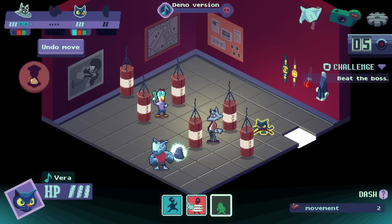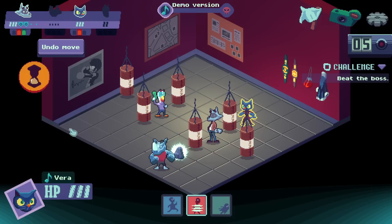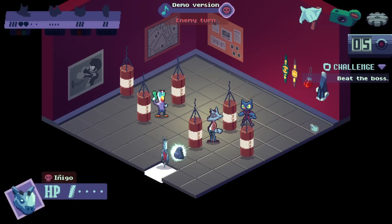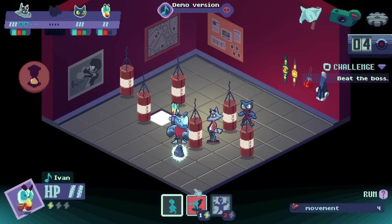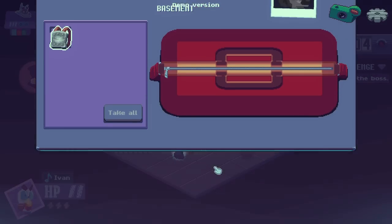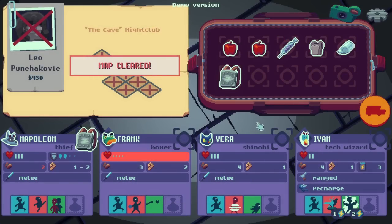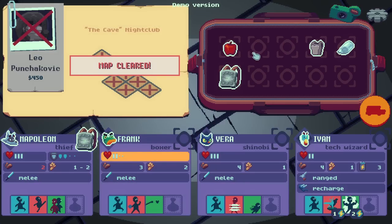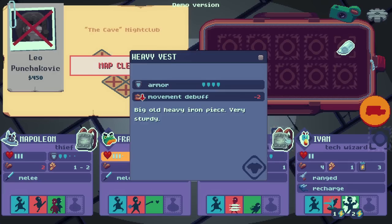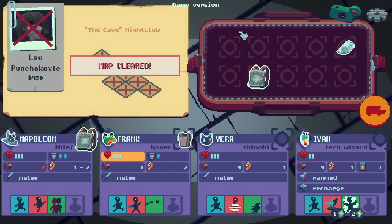I goofed it. R.I.P. nice frog man. We killed the boss in one hit with one quick swift blast and then just let it get beat a bit. Probably more optimal to use the bandage, but at this point it doesn't really matter. Ivan, Vera — Vera really needs that movement. It's really all about getting into that clean, hot combo. Let's head back and see what other kind of things we can see here.